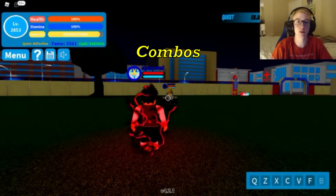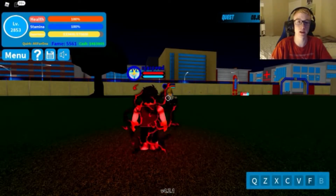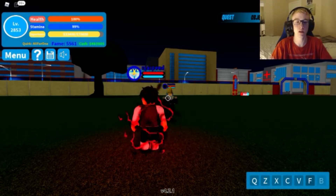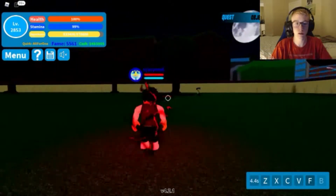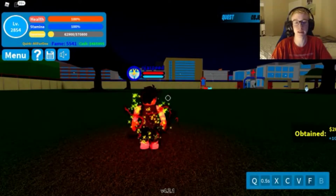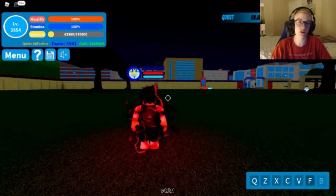Moving on to combos. For these combos I'm going to be demonstrating on Present Mike with Spring Like Limbs activated. This moveset really only has one combo — the QZV combo. I'm not going to be incorporating the warping or impact recoil. We start off with Q, then go to Z, and if the boss isn't dead by then you use V and then start cycling.